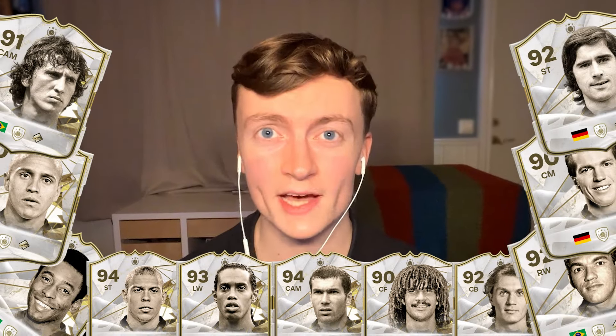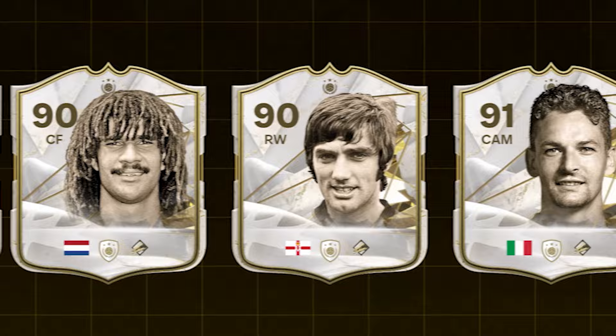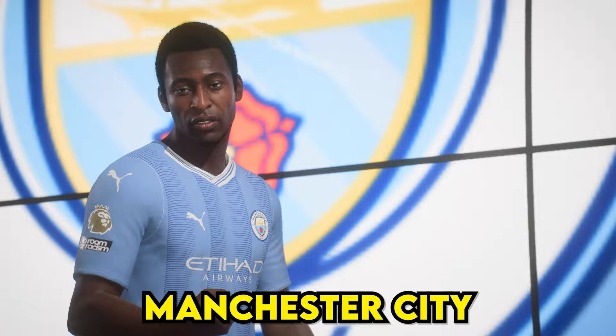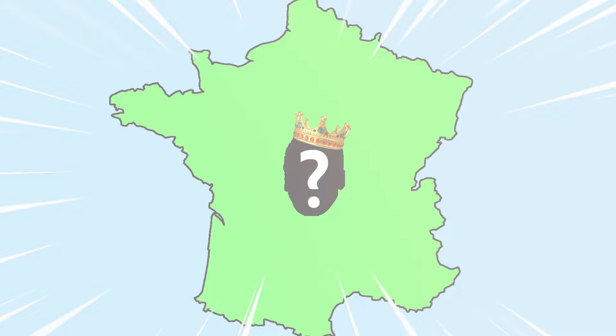Today we are going to find out what icon is the best, and we are deciding this through icon imperialism. 20 of the best icons on FC24 have been given their own land on this map, and in-game each icon will be represented by last year's Premier League table. The number one icon is Pelé, so he has been transferred to Manchester City. Zidane is playing for Arsenal. We are playing by classic imperialism rules. Each round I will spin this wheel to decide what icon is going to attack, and this arrow will decide what direction the attack will be. The winning icon will conquer the other icon's land. We will be repeating this process until one icon remains. Here we go.